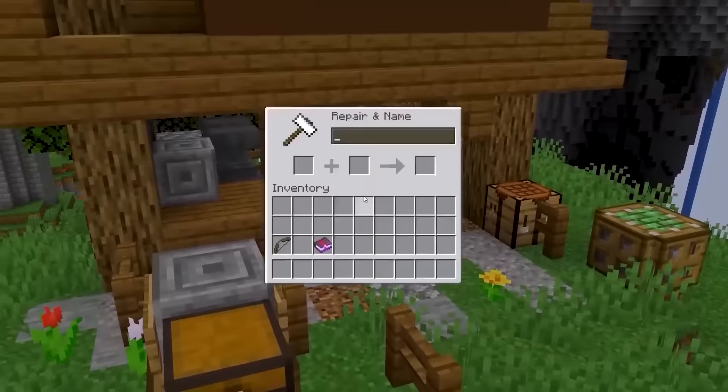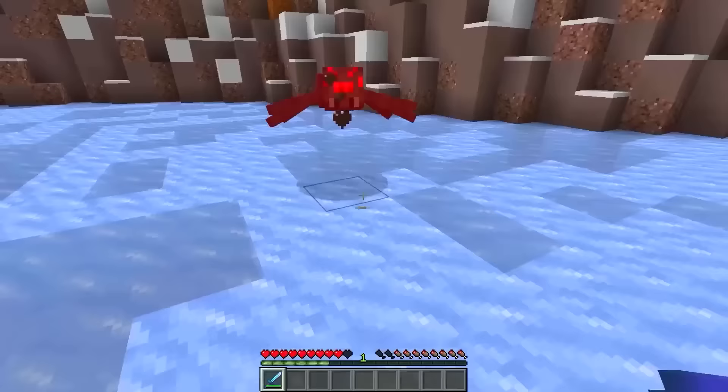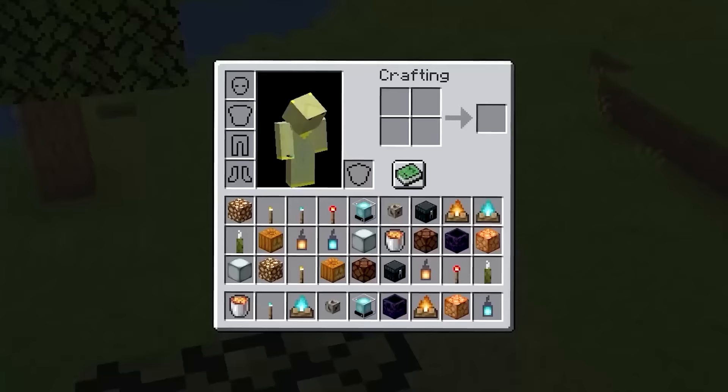If you try to put Looting on a bow, you'll quickly realize that it cannot be done. But there's a way to get amazing drop rates while shooting ranged weapons — all you have to do is hold a sword with the Looting enchantment in your offhand while you kill something with a bow.